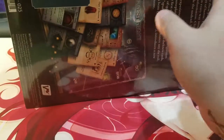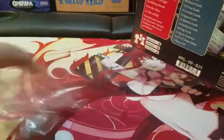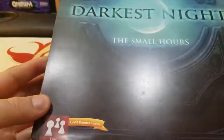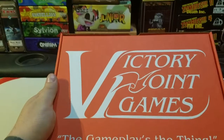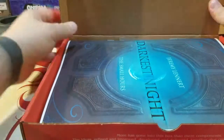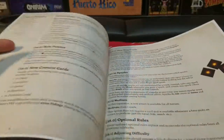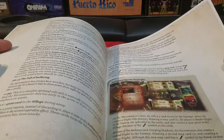Without further ado, let's just jump into this. There is shrink wrap on this — I know I said I would usually take the shrink wrap off, but I have a tripod now so I have two free hands, which should make it a tiny bit easier getting the shrink wrap off. This is in the same typical style as most of the Victory Point Games produced through Victory Point Games, so it's got the sleeve around the game — a giant red box, which is just a big tuck box. Let's take a look inside. We should be getting a new map and a bunch of other really interesting things.